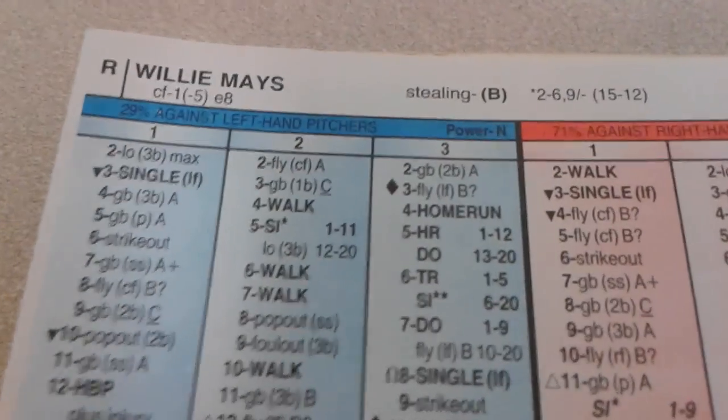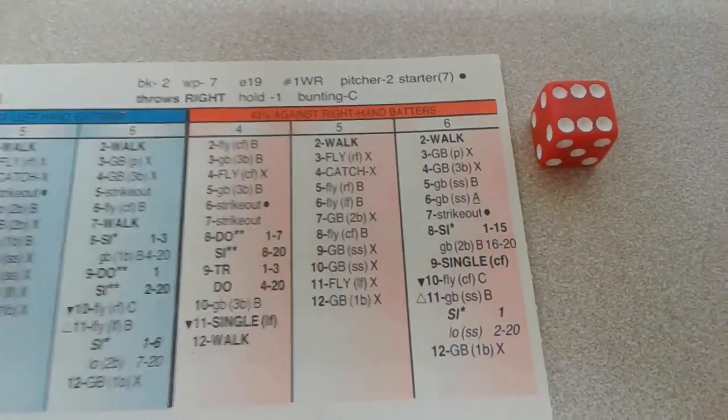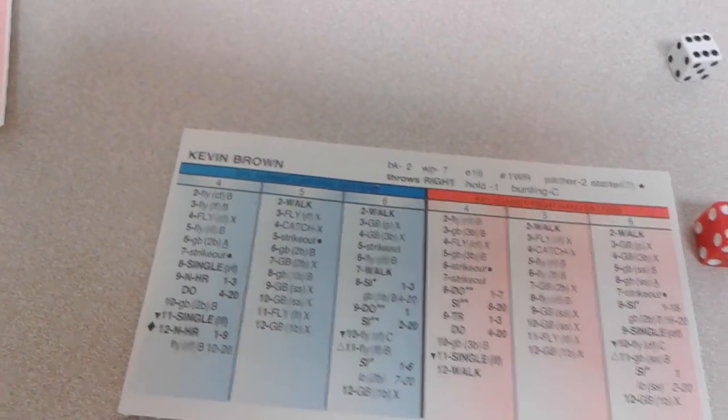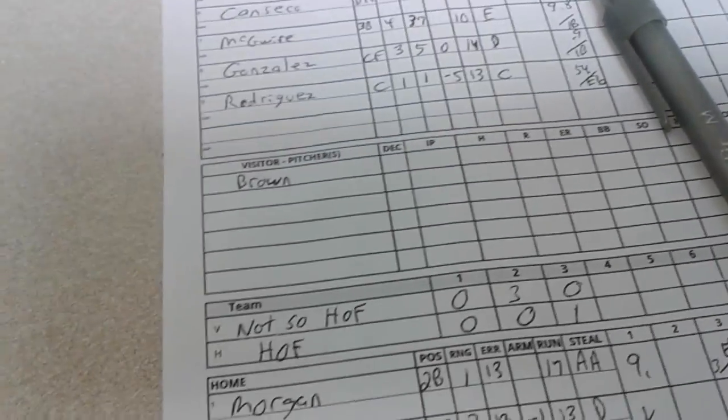The tying run steps to the plate — Willie Mays. It's a 6-10 for Willie Mays — a fly to center field, no ballpark effect. The inning is over, but the Hall of Famers strike for 1. At the end of 3, it's the not-so-Hall of Famers 3, Hall of Famers 1.